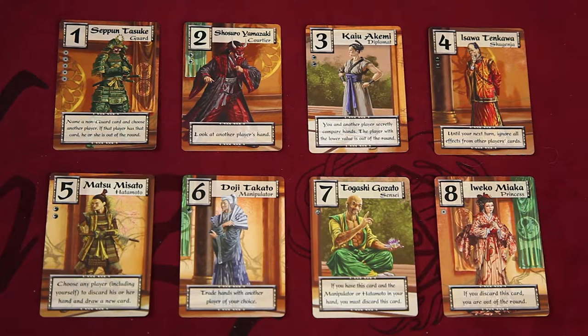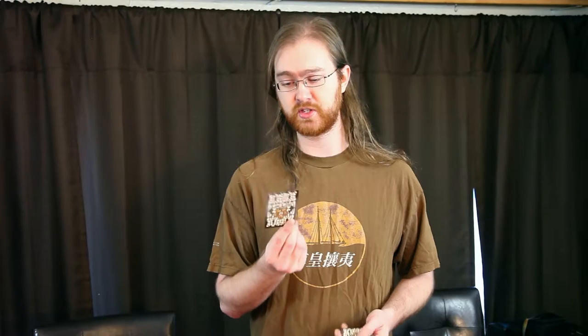Hopefully you'll be able to see the artwork — it's pretty nice artwork. The card stock is pretty good. In case you have not played Love Letter, I will give you a very brief explanation. You take these 16 cards, shuffle them together, remove one randomly, and no one gets to see what it is. Then you deal one card to each player — that's your secret role.